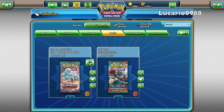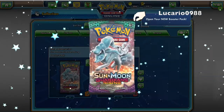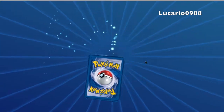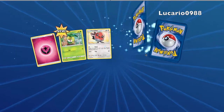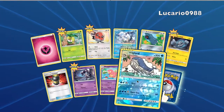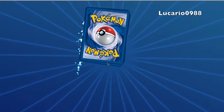Now let's open some Sun and Moon Guardians Rising — there's all four of them. We're going to have a good chance of getting something from this one. I want a Tapu Lele GX or Alolan Ninetales GX — yeah, that would be really nice. Anyway, we got Whirlipede and Corphish, so that's pretty nice.